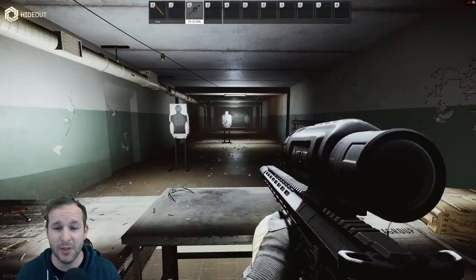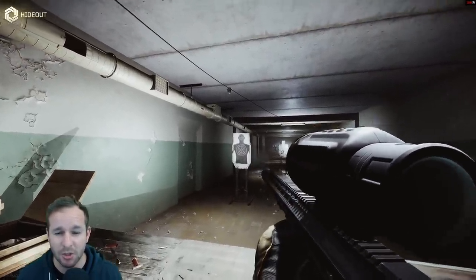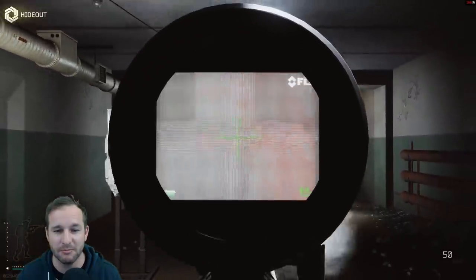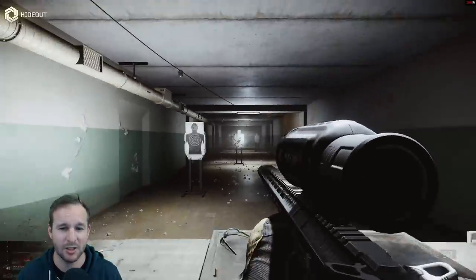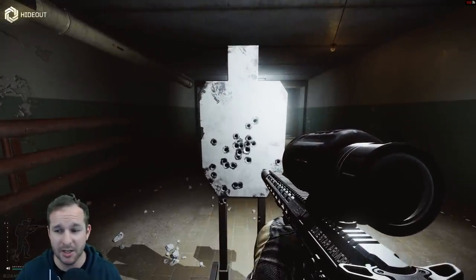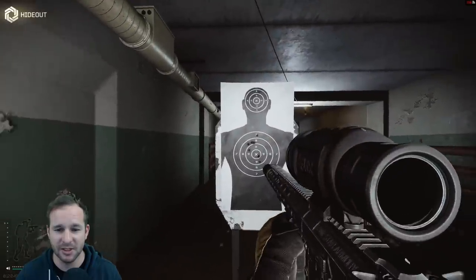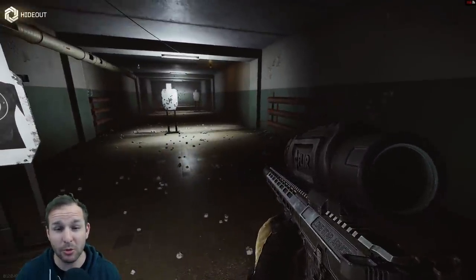So you get to the shooting range — once you've upgraded that, you can shoot in this range and it will not cost you any ammunition. You can practice via your hipfire, you can use your scope, and then you can run up ahead and check out everything you've done in there. Look at your spray patterns and see if you've got the guy in the chest or not. Pretty cool.